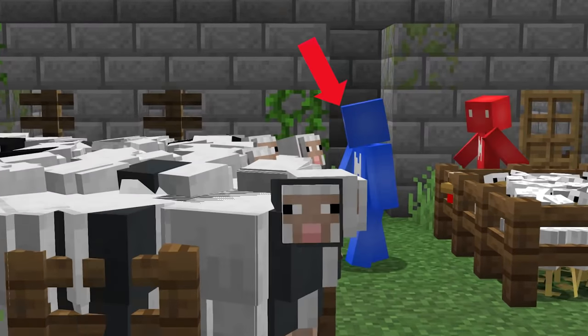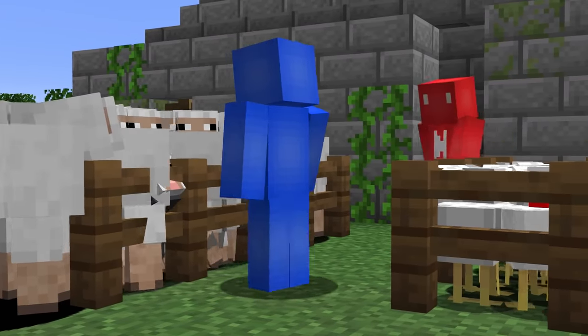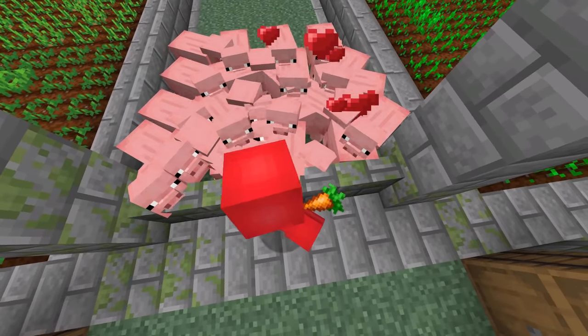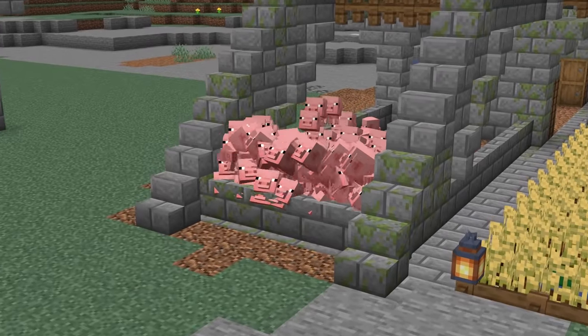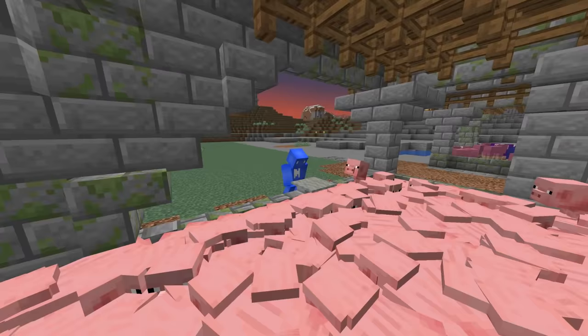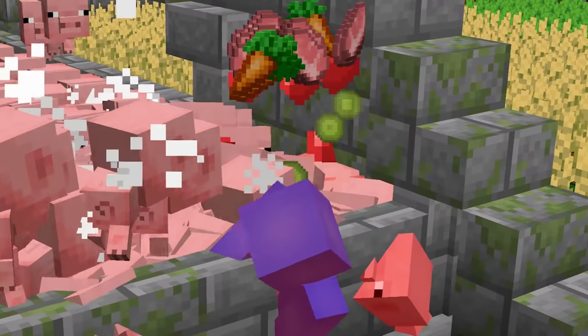Number three — we all know that one person on the server who has way too many animals at the farm, and at this point it's starting to seem like a problem. So to cut that back, why don't we do them a favor and continue to breed those animals? By overcrowding their pig pen, we guarantee that at a certain point entity cramming kicks in and ruins their fun. And all it takes is one misstep, and anyone trying to clean up the problem will get squished just the same.